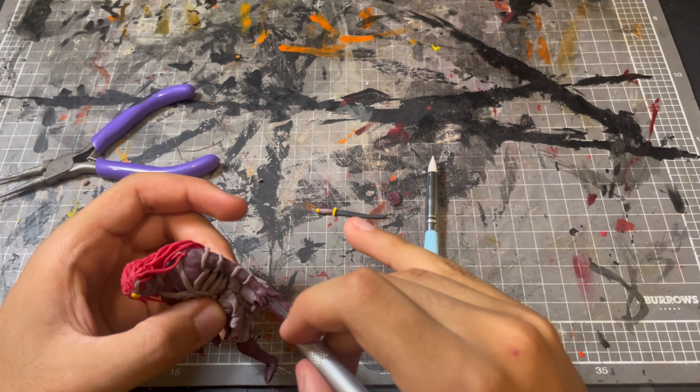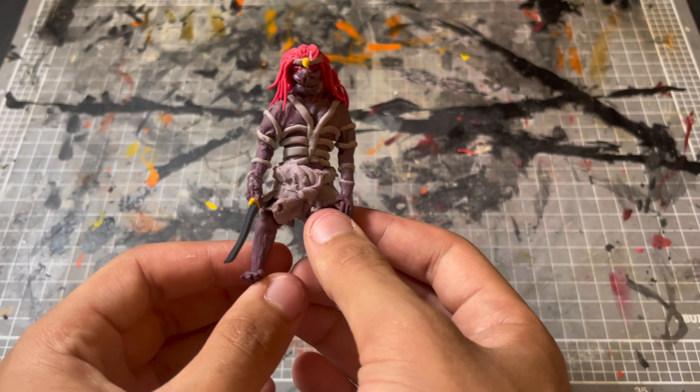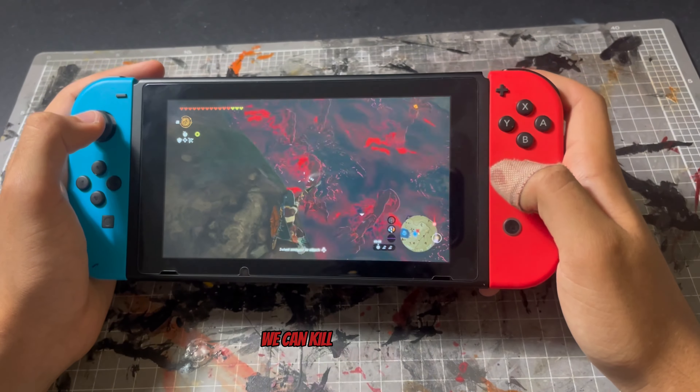So we can go ahead and make his hands and add the Gloom Sword on in a second. And that's our Phantom Ganon done. Now moving on to our Hyrulean hero — we can kill Phantom Ganon.